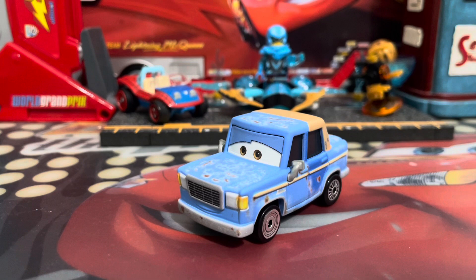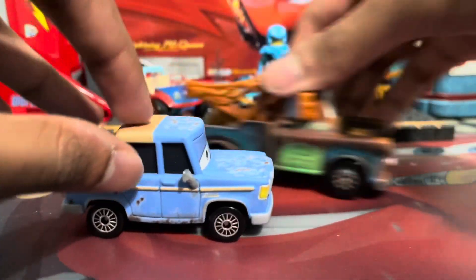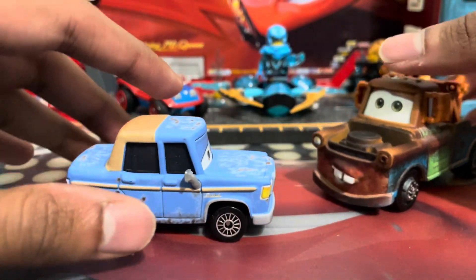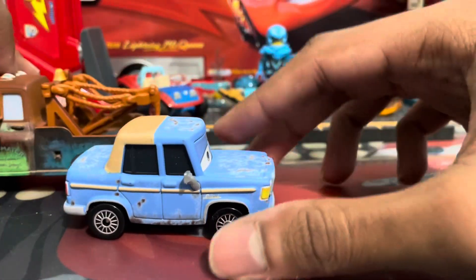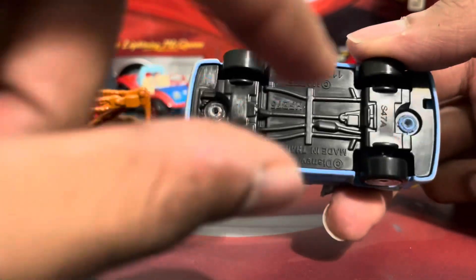Alrighty, so here is Otis out of the package, looking pretty nice. Let's go over his brief appearance in Cars 2. He appeared two times — in the beginning and at the end. In the beginning, he was stuck on the road, and Mater basically kept him around and gave him a free tow, saying 'shoot Otis, I'll give you a free tow.' And he does have his special holes underneath in which Mater, with the working tow, can tow him.